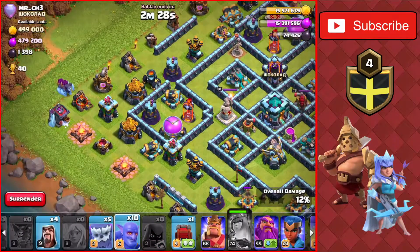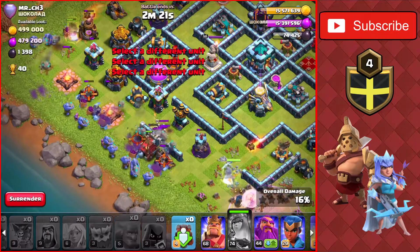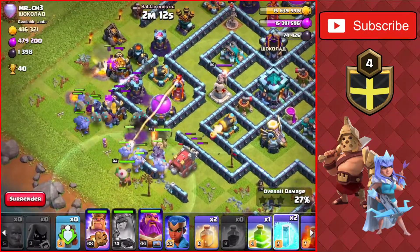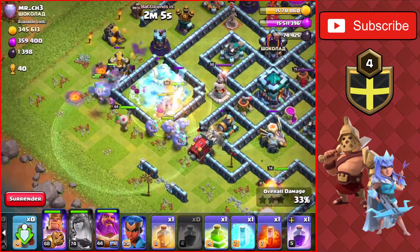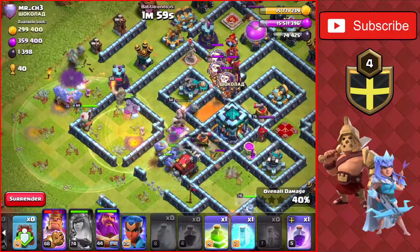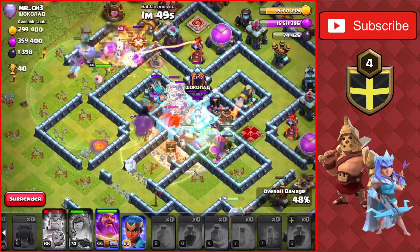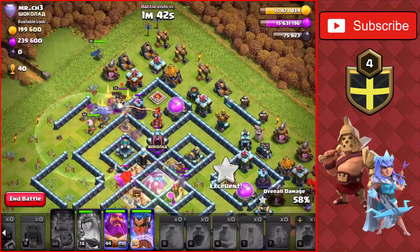I didn't realize the queen was so low - I'm going to use a raid spell on her. We'll start with the boulders on the right side and drop the rest of the boulders with the king and warden. I'll wait to put down the royal champ for now. I'll use the freeze spell on that single inferno tower. For some reason I have two heal spells, which isn't right - I'm supposed to have one rage and one heal left. I'm going to freeze the clan castle and rage it to take that down since it's all air troops.